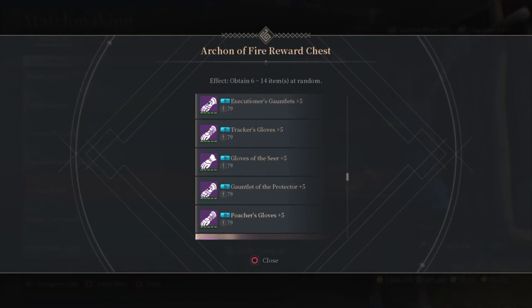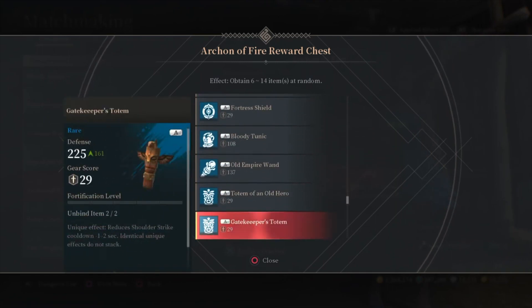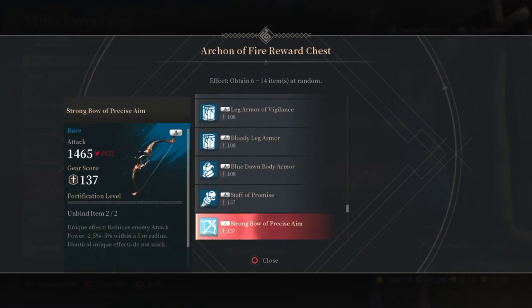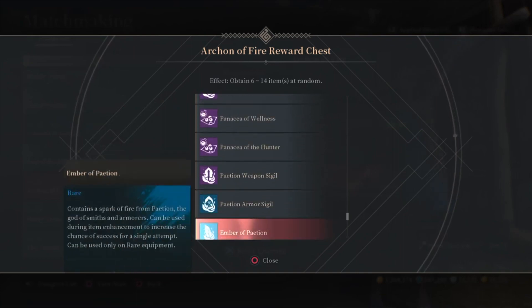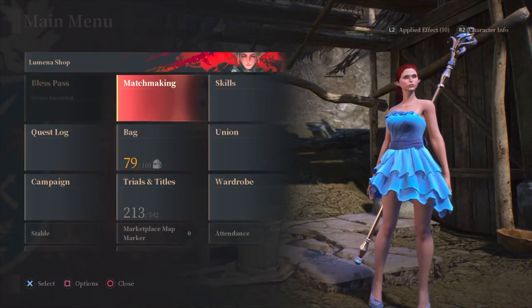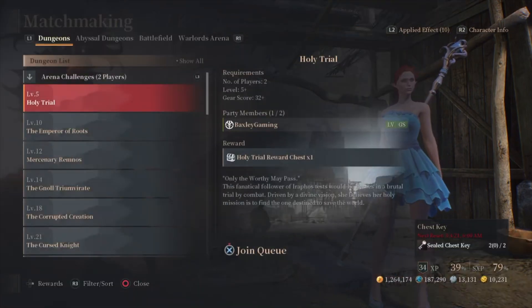The earlier dungeons and layers do not have any A gear items. For layers, you can get A drops from the keyless chests at the end starting with the Ark on the Fire. For dungeons, it starts with Sunward Sanctuary. However, you can still get A drops from the sealed chests from AOB — it's just that AOB has no chance of A gear drops from the unsealed chests at the end. The Bristles all have a chance of getting the A gear.